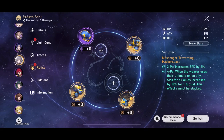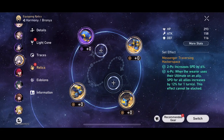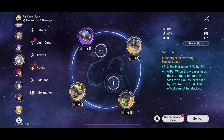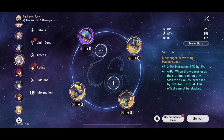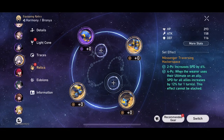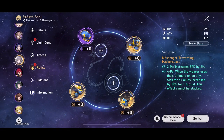So firstly, let's discuss the set itself. The set gives a really solid bonus. The two-piece effect is an increase of speed, and the four-piece bonus is when the wearer uses their ultimate on an ally, speed for all allies increases by 12% for one turn. This effect cannot be stacked.